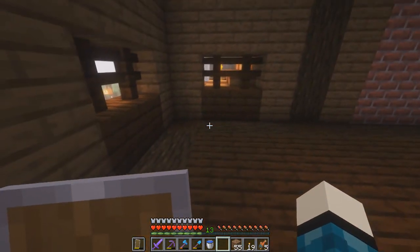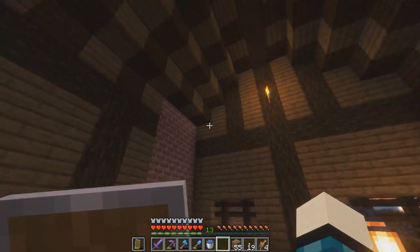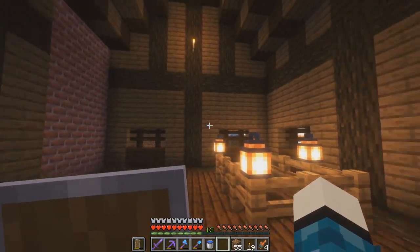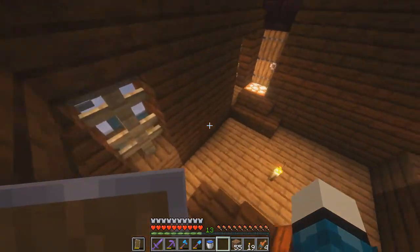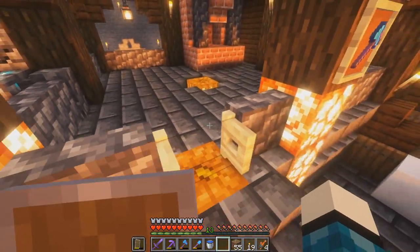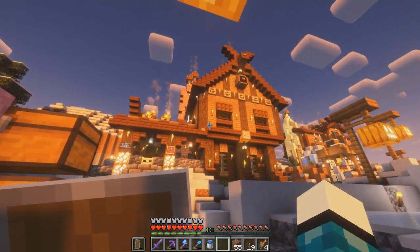The upstairs area and main part of the workshop is where my blacksmiths are going to sleep, so this will be like the bedroom area. I'm going to try to deck this place out as well, similar to what we had in our Fletcher's workshop. With that being said, I suppose we should start on the interior to try and finish up this build.